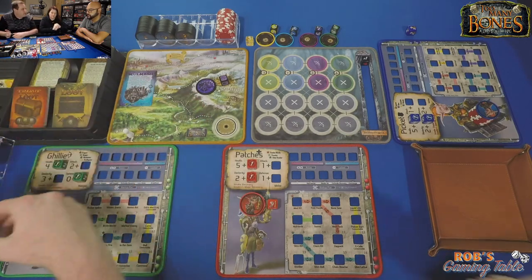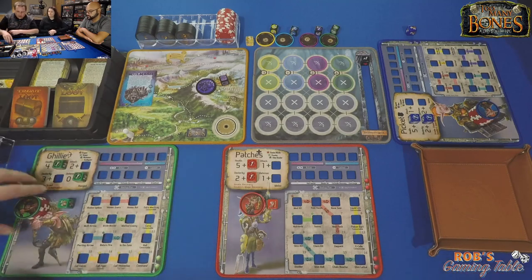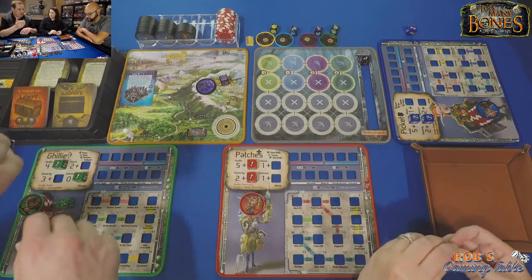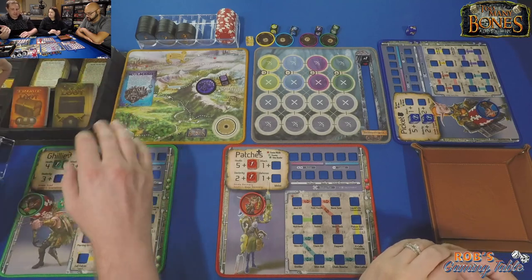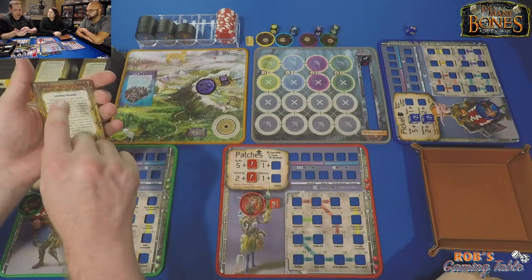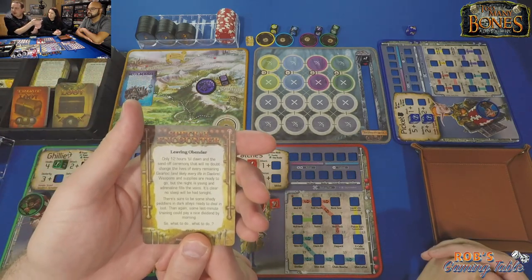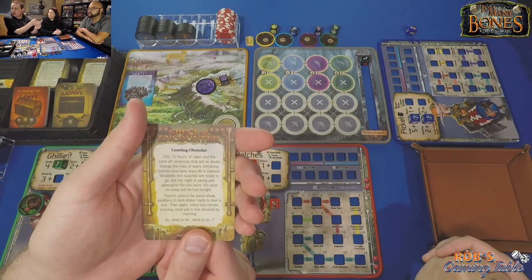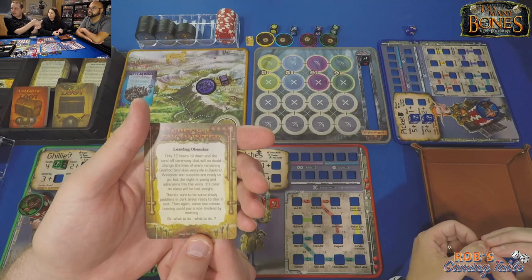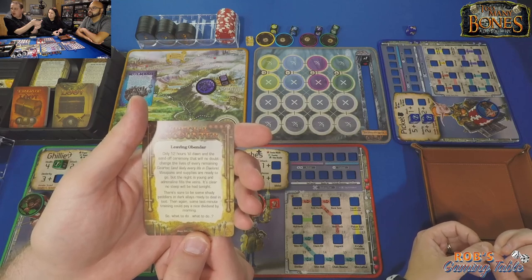We're leaving Obandar — we got scared out of our forest and we're back with the humans hiding in their castle. We're little troll-hobbit-elf types — gear locks who love technology. We're going out to deal with the tyrants who are messing with our people. The humans can't offer us any help, so we decide to screw it and get out of there. 'Only 12 hours till dawn, and the send-off ceremony that will no doubt change the lives of every gear lock and likely every life in Daylore.'